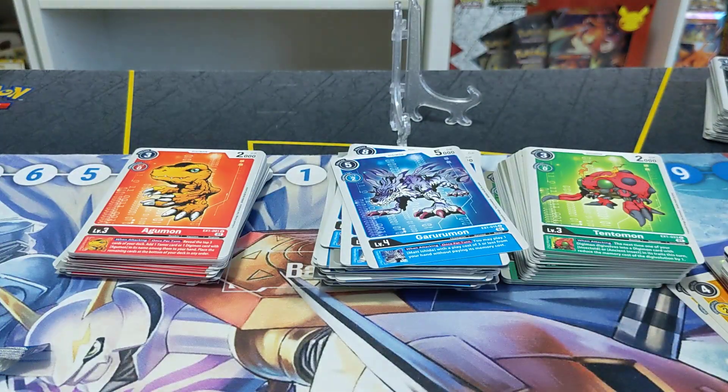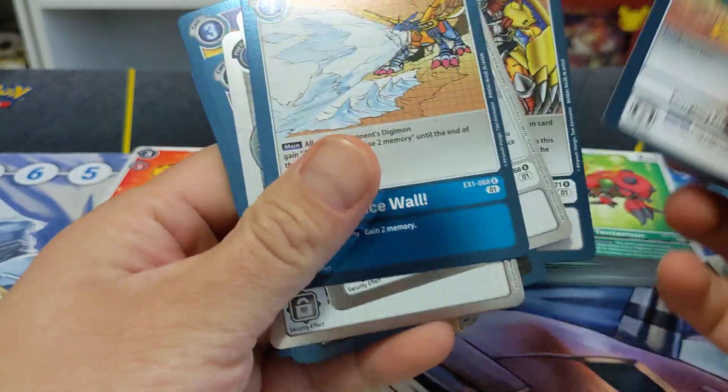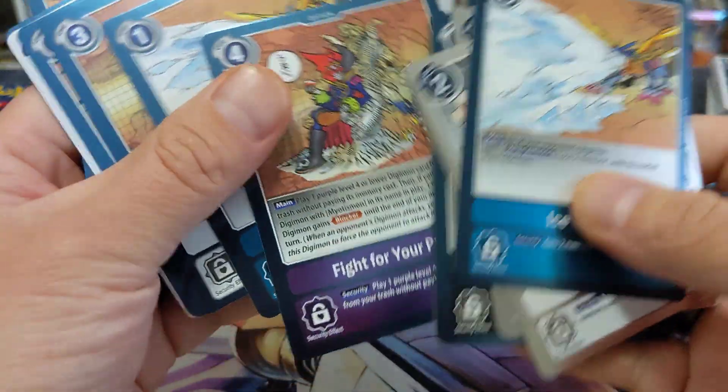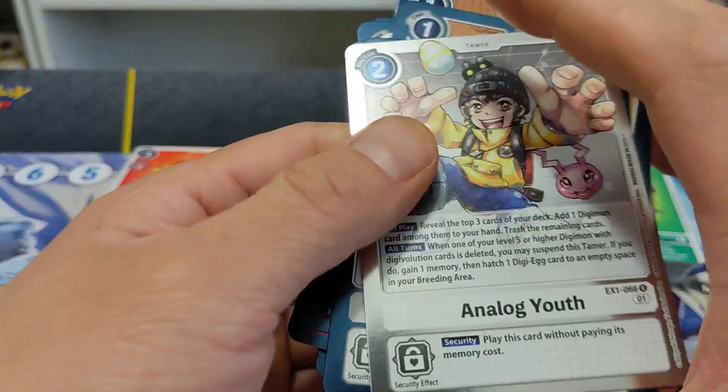For option cards we got plenty — another Ice Wall, Ultimate Connection which is great, another Ice Wall, and some Analog Youths.